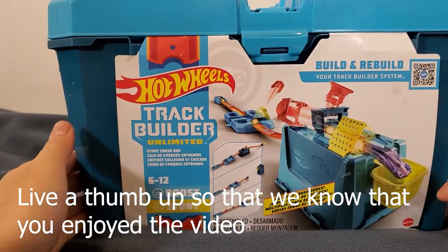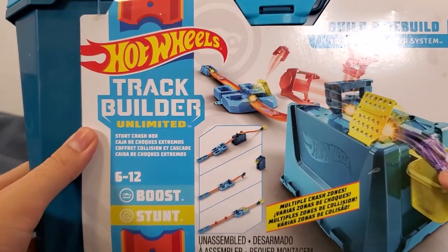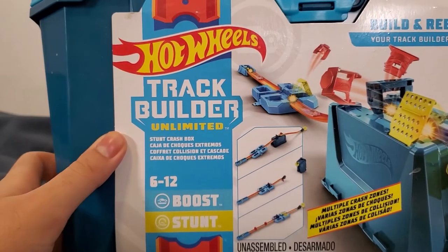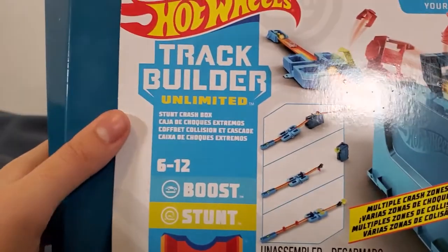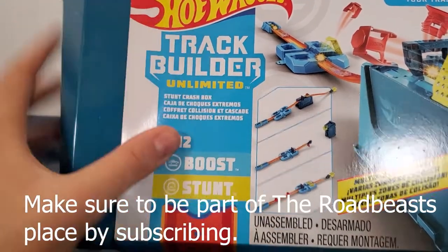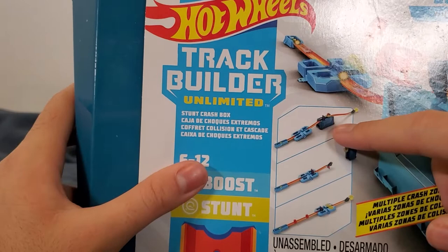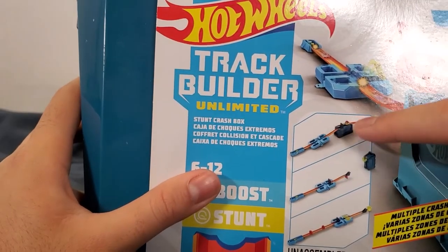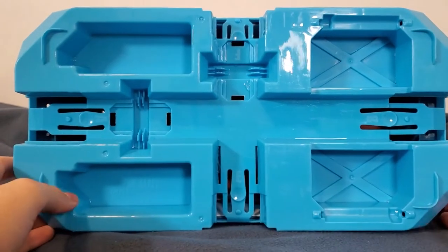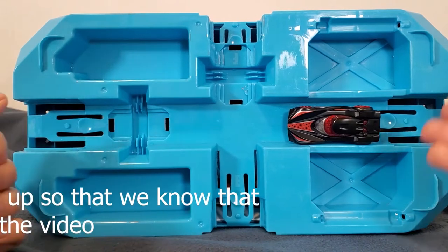Let's talk about the front of the box. It features Sinistra — that's this character's name. It's been a long time since I've seen him and I don't think he's available anymore. The box shows three types of sets you can build with this track set, and you get four pieces. This piece here folds out so the car travels from one side all the way through.